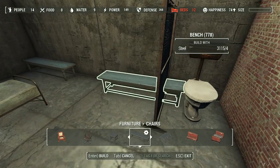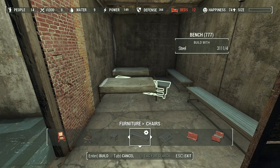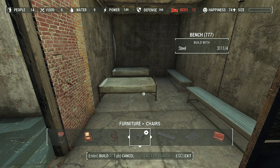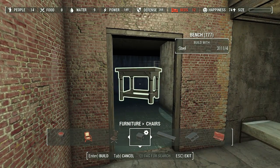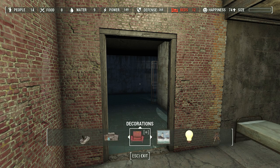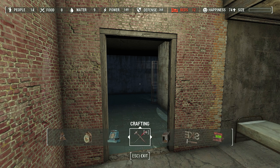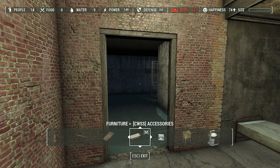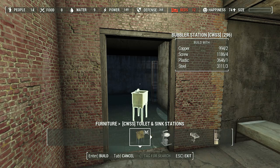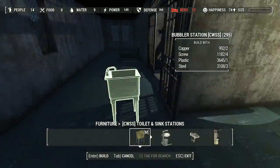What else can we have? Probably a sink as well. Do we need a sink for the other room too, maybe? Yeah, I'll do a simple sink — that's all they get.